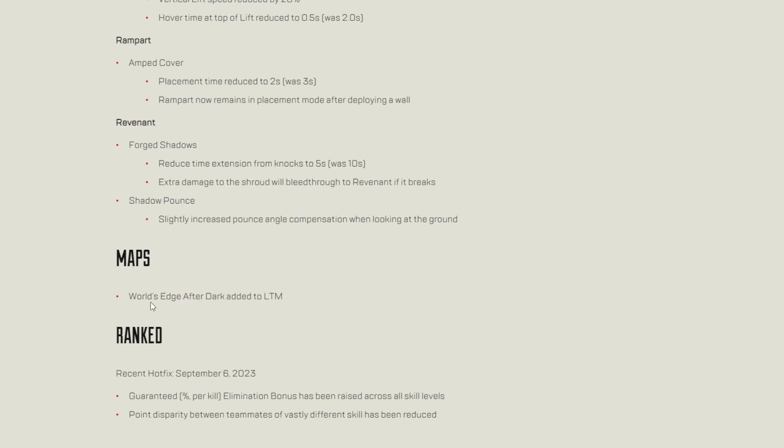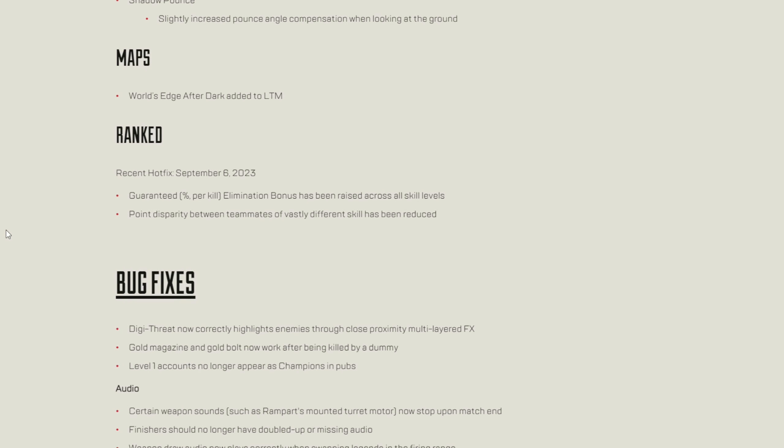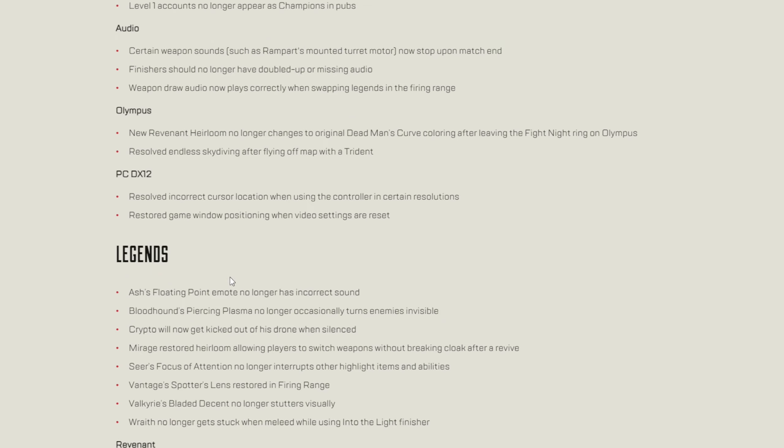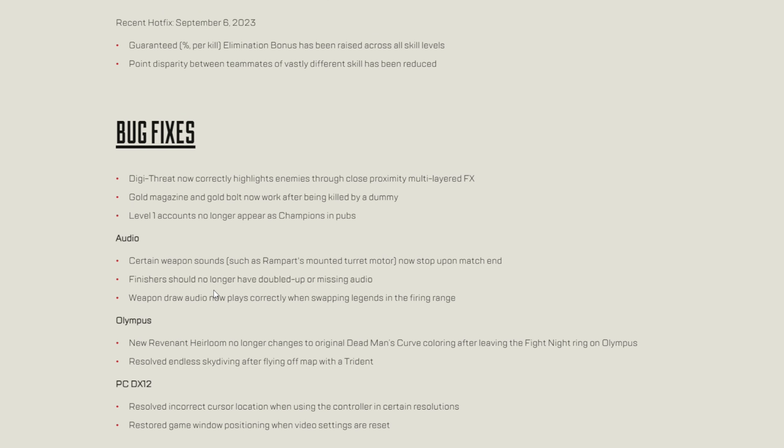We already know about World's Edge After Dark added to the LTM. For ranked — recent hotfix September 6th — the guaranteed percent-per-kill elimination bonus has been raised across all skill levels, and the point disparity between teammates of vastly different skill has been reduced. Then it moves on to bug fixes and legend changes, but I think I've gone over the things that we all want to know about.